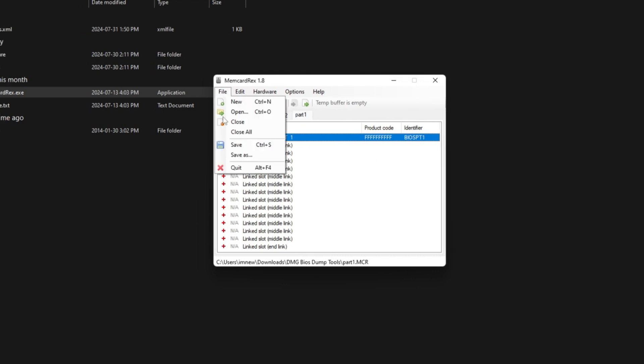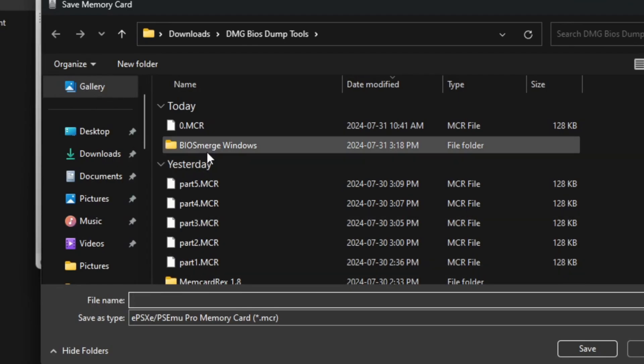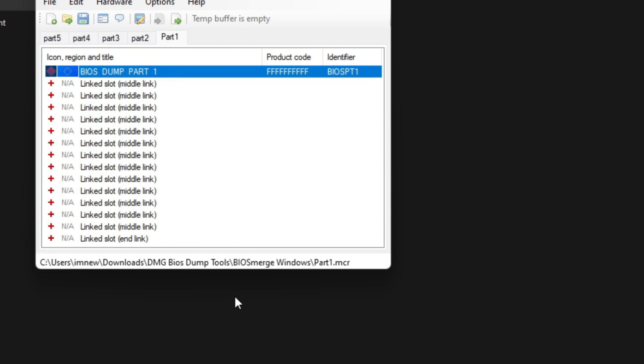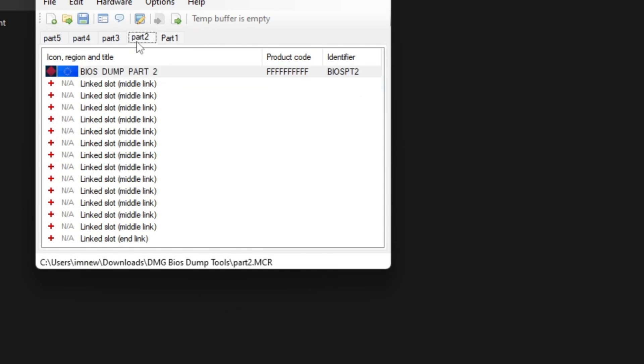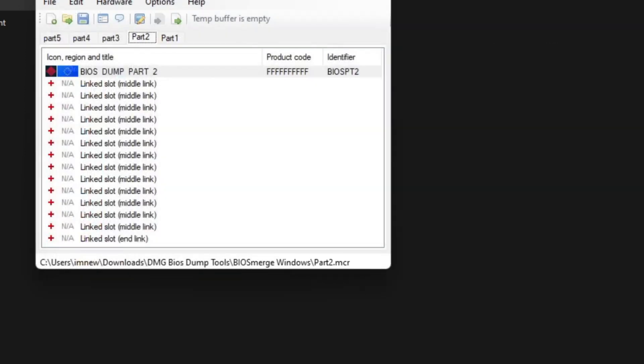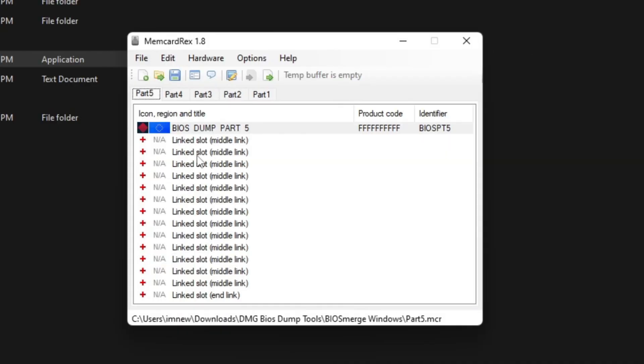Click on File > Save As and navigate into the 'BIOS Merge Windows' folder. Save this as 'Part1' — name it exactly the way I named it: capital P, lowercase a, lowercase r, lowercase t, and the number 1. Click Save, then do the same for the rest: Part2, Part3, Part4, Part5.